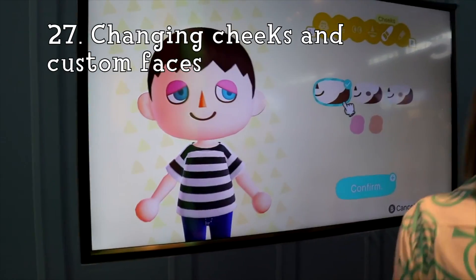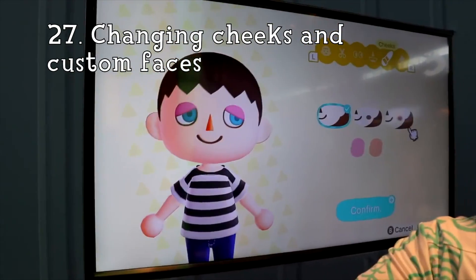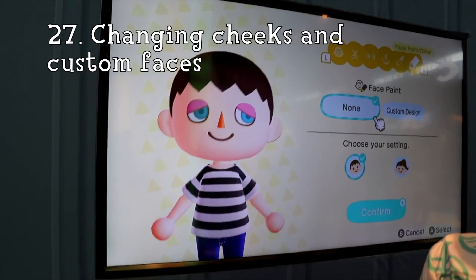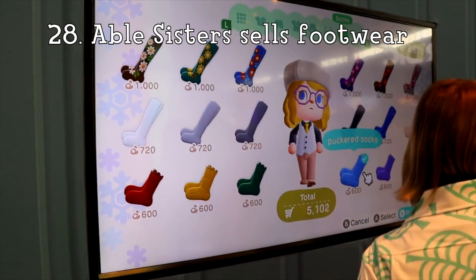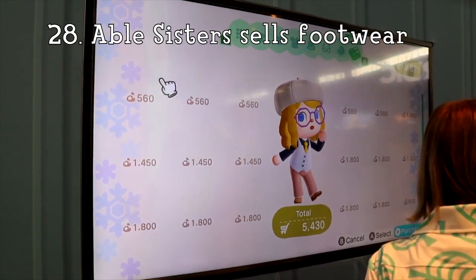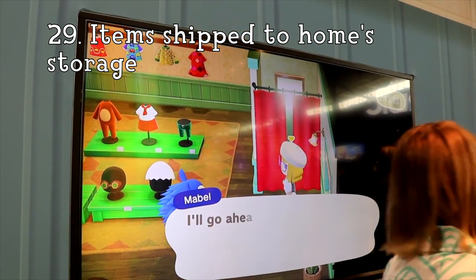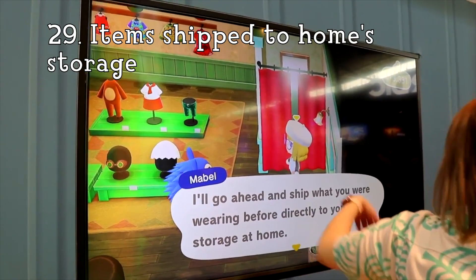Number 27: You can change your cheeks and use custom designs on your face. Not sure how the designs work, but we've seen transparent patterns that might give us some more control over our facial features. Number 28: Able Sisters now sell footwear — looks like they're stepping into Kicks's business. Number 29: Able Sisters ship to your storage at home. When you place an order and wear the clothing out, they ship what you were wearing back to your storage.